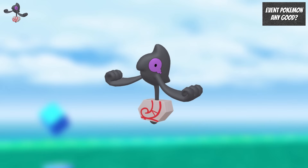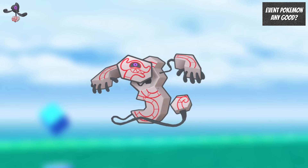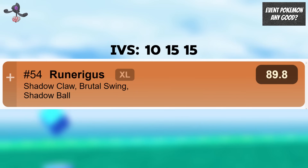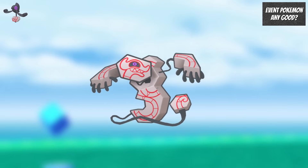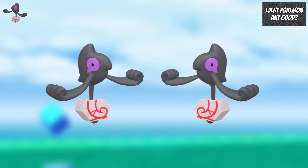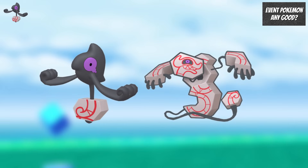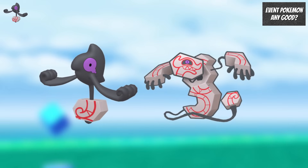Galarian Yamask, which evolves into Runerigus, has more relevance in Go Battle League. Runerigus is ranked 87 in the Great League with 0-11-14 IVs and ranked 54 in the Ultra League with 10-15-15 IVs. With the 10-10-10 IV floor of research encounters, the IVs will be more suitable for an Ultra League Runerigus. You could also mirror trade some of your Galarian Yamask to attempt to re-roll your attack IV lower. Out of the two, Galarian Yamask and Runerigus are more worth investing in.